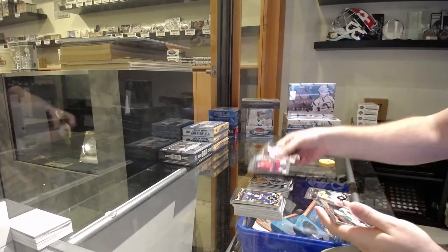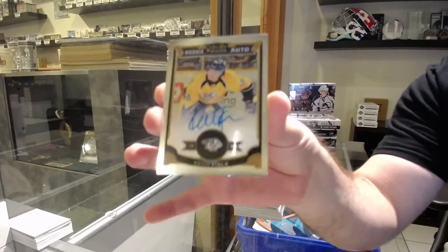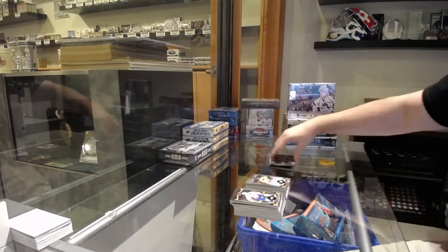Ryan Hartman for the Hawks marquee rookie, and a rookie auto Kevin Fiala for the Nashville Predators.